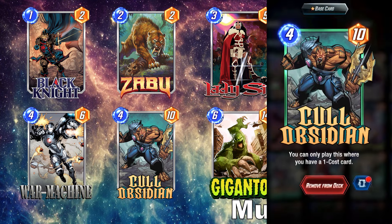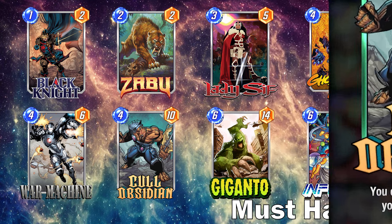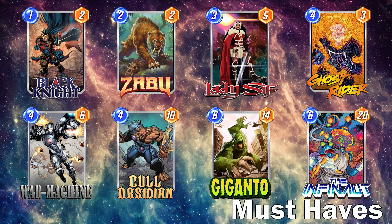I have Coal Obsidian as a must-have because of the sheer value he has at the four-energy ten-power slot. You have enough one-cost cards in this list for him to consistently get out pretty easily earlier if you need to, and he's another target for Zabu. As I was saying about War Machine — if you need some later game plays and your hand's not great, you can still get him out with War Machine and throw him anywhere. I also like to have Scar in a lot of my lists, and Coal Obsidian is obviously a trigger for him to get his cost reduction going potentially earlier in the game.